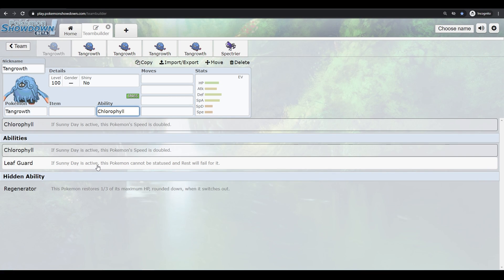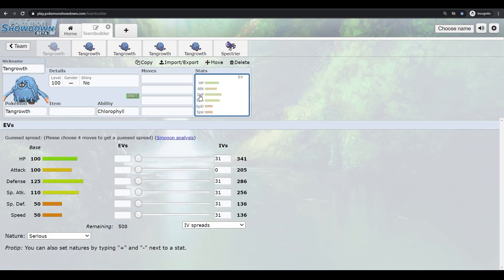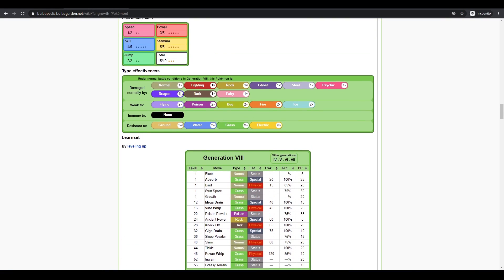Leaf Guard is an okay tank ability but not really recommended. Regenerator is just one of the best abilities in the game for tanks — every time you switch out you get 30% health back. So if you come in, wall something out, and switch to your special defense tank, you gain back whatever damage you took.